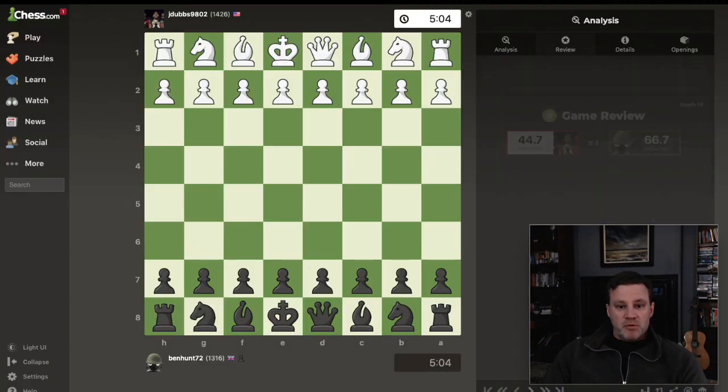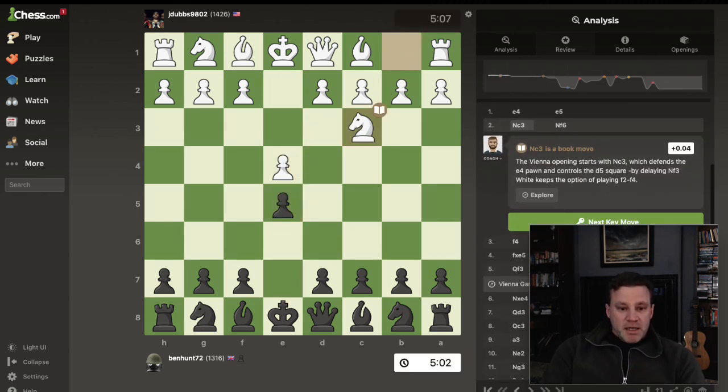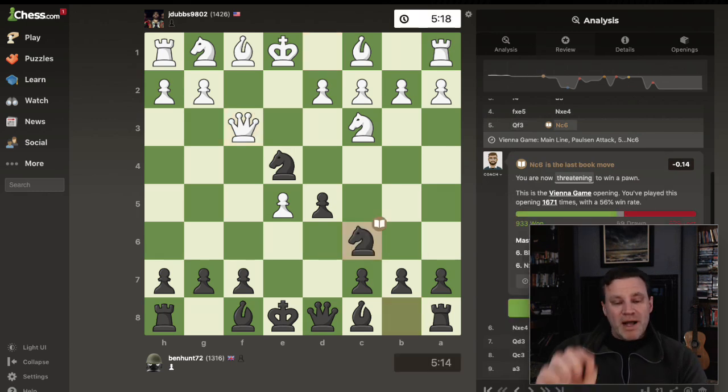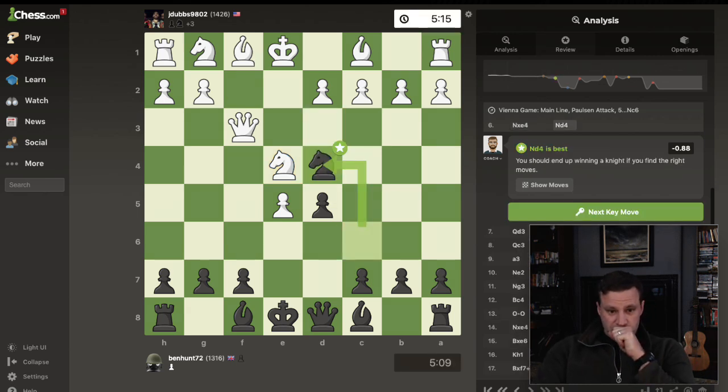Let's look at the game report. When I played this on my phone last night it said my opponent's accuracy was 5-point-something — I thought that was just rude. I've got 66.7% with three missed wins. The last book move is here, and now black is slightly better according to the machine. That's inaccurate — bishop e5 is best, and we'll look at that. Knight d4 is best: don't take the pawn, come here hitting the queen and c-pawn.